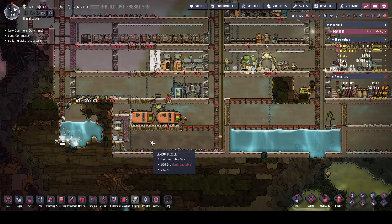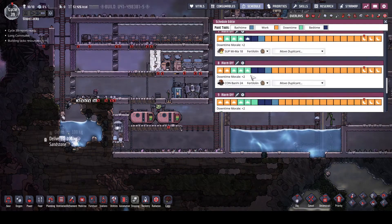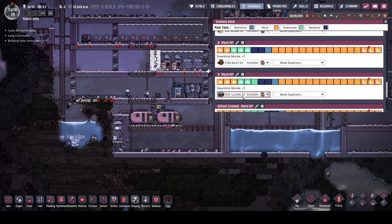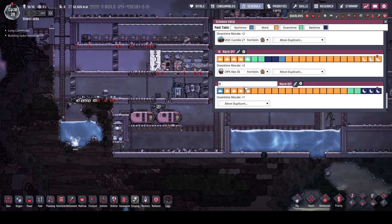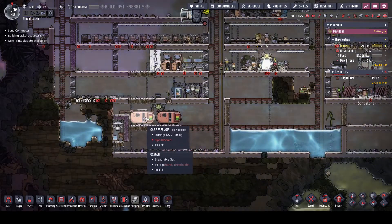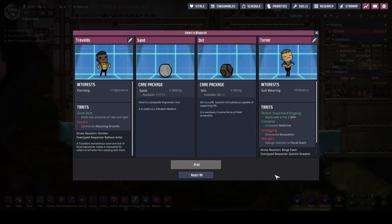We've got some dupes we need to reschedule — actually everybody's good. We got one dupe on every schedule, except they're all renamed to default. There we go — this one's for our 10th dupe and this one's for our 11th. We're backed up with hydrogen and oxygen already. We've got a new dupe slot — we could get a super farmer, some sand, some dirt, or a suit-wearing dupe who goes super fast with decreased excavation.